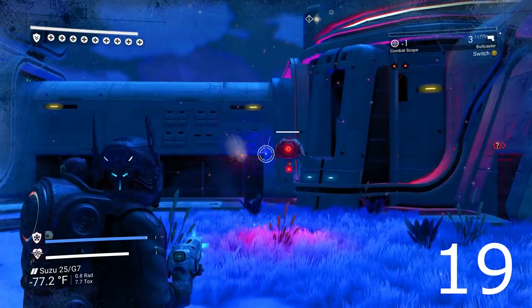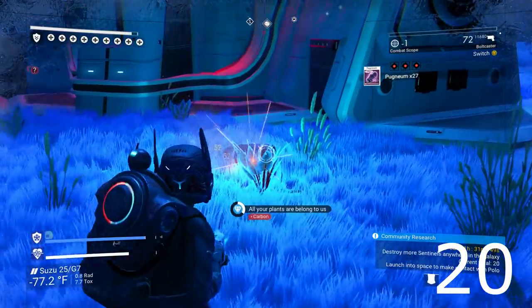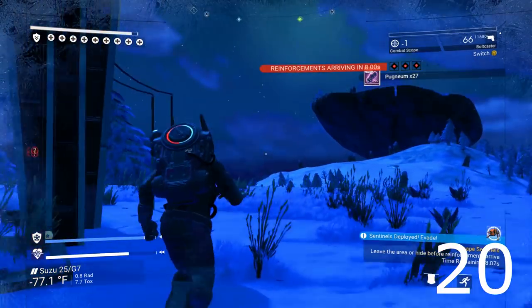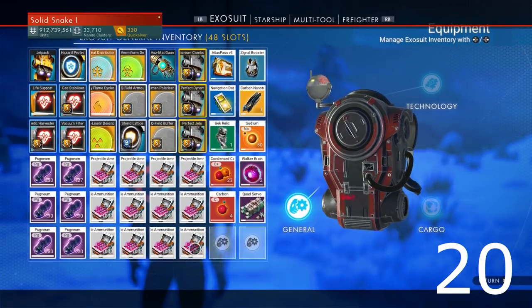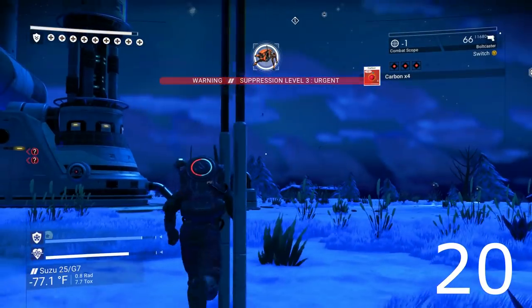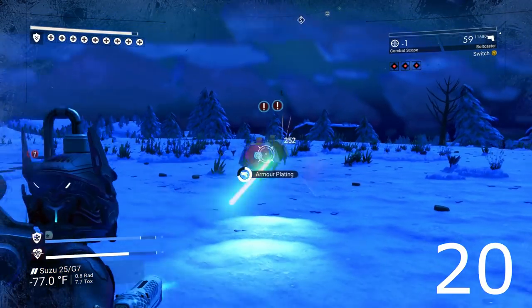That's why I need to use a bolt caster, you guys. I'm up to 20. Now I have reinforcements arriving. I stocked up on ammo — I have about 12,000 rounds of ammo just for this occasion. So you want to do that. It takes ferrite dust to make your ammo, so stock up on ferrite dust and get your ammo.